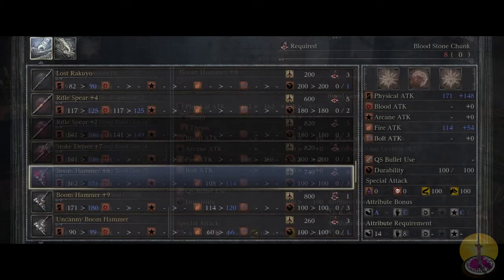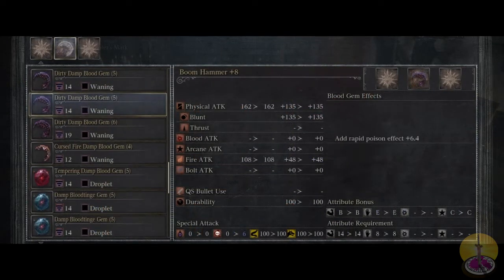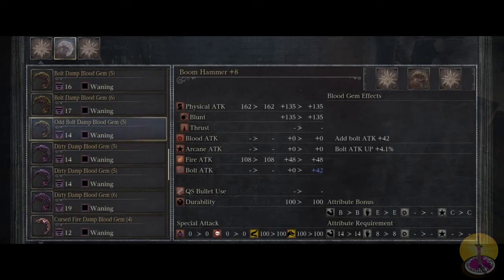A little bit of extra information — you can actually outfit this weapon with other elements like bolt if you wanted to. You can't change its nature, but you can still add it on, so you can actually have two elements at the same time with a good strong base build. It's quite something, really.